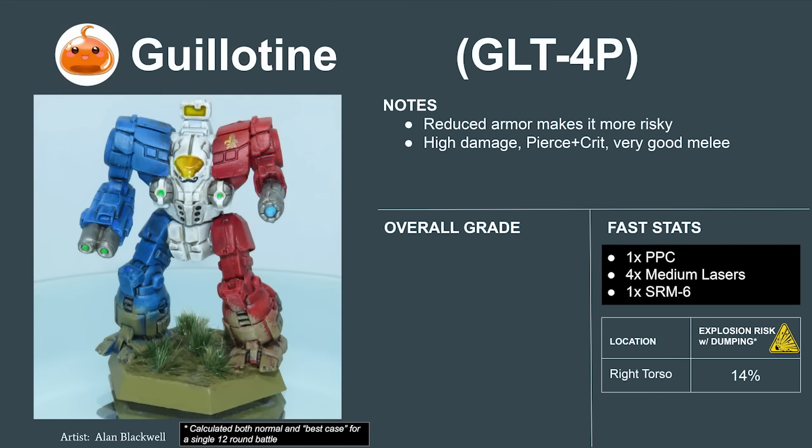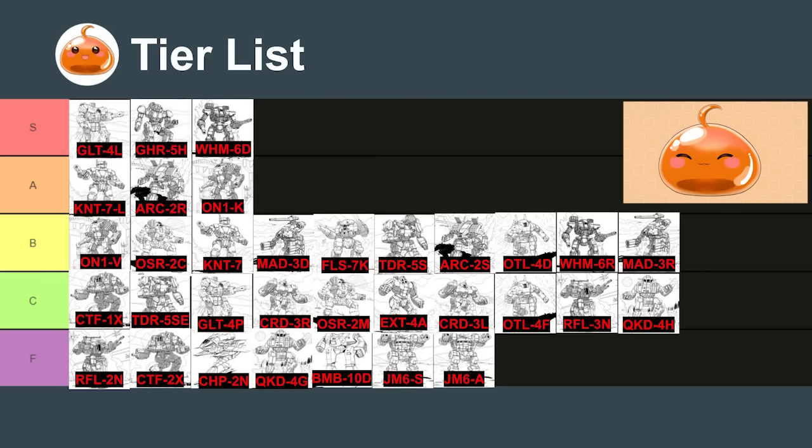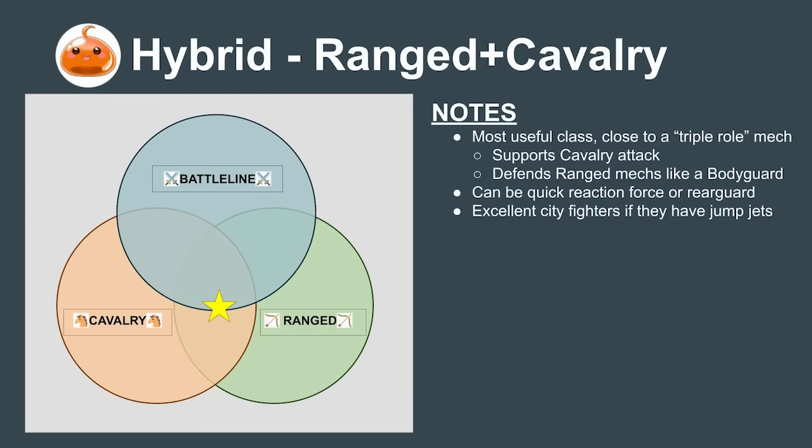The Guillotine 4P variant sacrifices armor for a PPC, making it a pure cavalry mech. It's a bit less flexible but useful nonetheless, rating to a 5.8 or a B+. This brings us to the mechs arguably most useful to a mercenary company: the range-cavalry hybrids. Heavy mechs in this category are useful in nearly any situation — they can join cavalry mechs providing fire support during an attack, or join ranged mechs using their speed and armor to intercept attackers. In larger formations, they're good as a commander's quick reaction force or as a rearguard if things go badly.